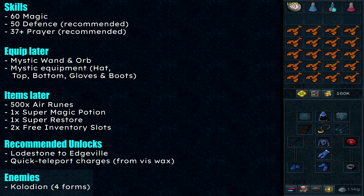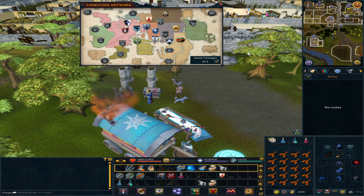The recommended unlocks are the lodestone to Edgeville and quick teleport charges from using the wax. The enemy will be Kolodion, who has four different forms.